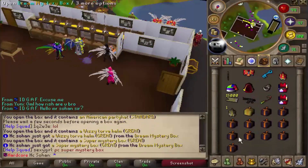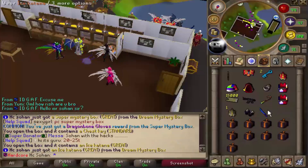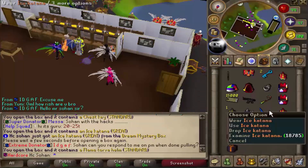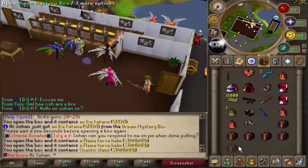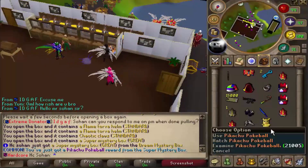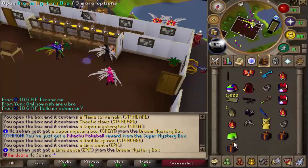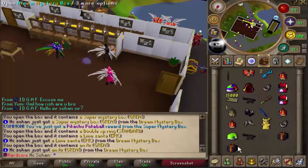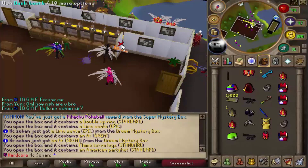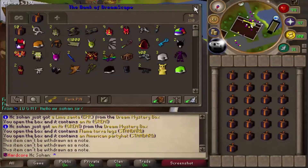Royal sickle - pretty bad. American party hat - we've had so many of these. Another wizzy torver helm - not bad. Super mystery box - dragon bone gloves. Every time we get a super mystery box or epic pet box we seem to get really common loot. Ice katana - not bad. Lone torver helm. Chaotic claws. Pikachu pokeball. Lime santa - we're getting lucky again! Dual assault rifles. Last box - American party hat.